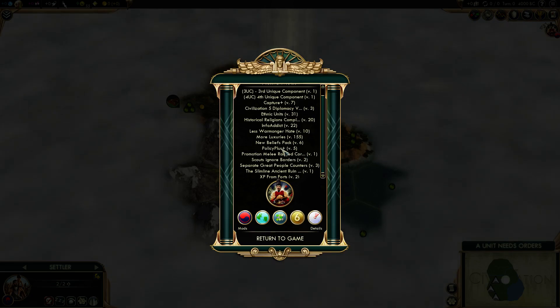Promotion Melee Ranged Correction is just a bug fix. Scout Ignore Borders lets scouts go through borders — especially city-state borders — without annoying them, which makes exploration slightly nicer. Separate Great People Counters is kind of a nasty bug fix: it makes it so that by generating a Great Merchant you don't screw your chances of generating Great Scientists and so on, which is basically a horrible design. Ancient Ruin Fix merges the reveal map and reveal barbarian camp options to make it slightly less pointless. And XP from Forts gives units a few XP points whenever they sit on a fort if they have a very low level.